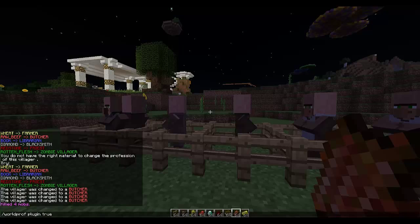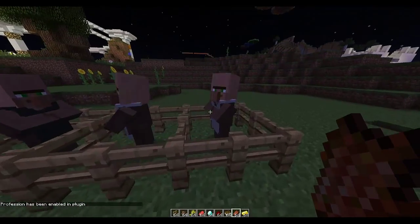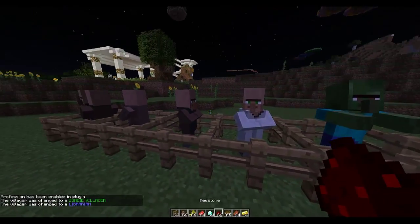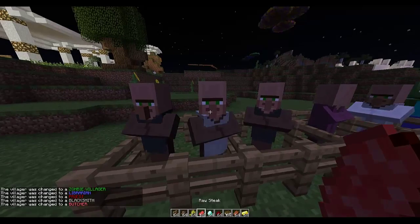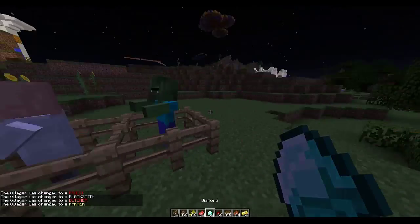The command to enable it is 'world prof', followed by your world name and true — so for example: 'world prof plugin true'. Once enabled, you can make a zombie villager by right-clicking with rotten flesh, a librarian with books, a priest with redstone, a blacksmith with diamonds, a butcher with rule state, and a farmer with wheat.